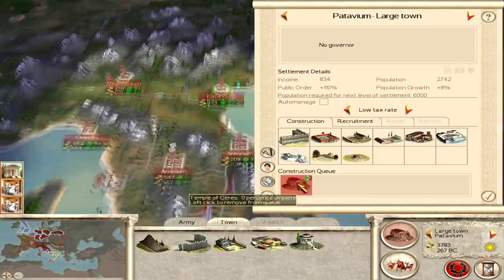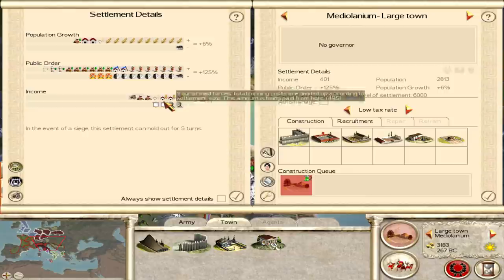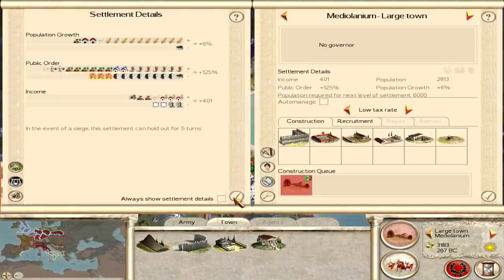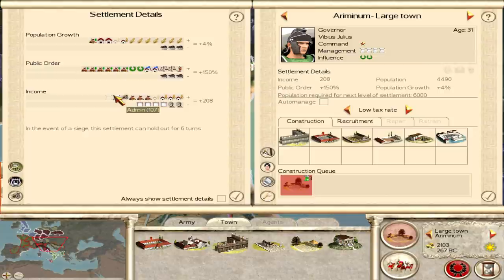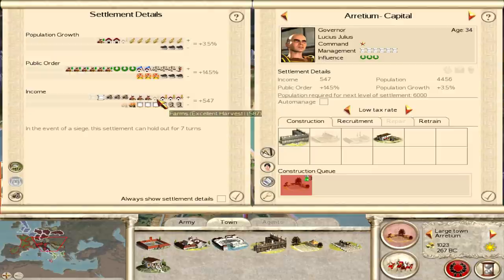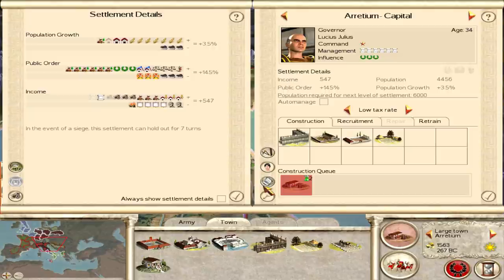Every single town — this one we go for the temple series. Roads for this place — what does that do? Nothing yet. The trader gives a small amount of money plus a bonus. The communal forum gives a bit more — maybe 600 denarii, we'll take that. Patavium already has that one sorted. Ariminum we'll take the trader — only a small bonus to farms but it gives an extra bonus. Lastly we'll go for the communal farm here too. Actually let's go for the trader in all of them.